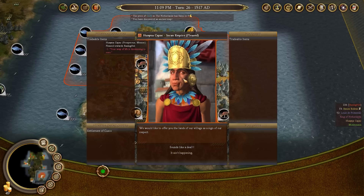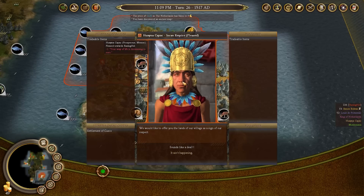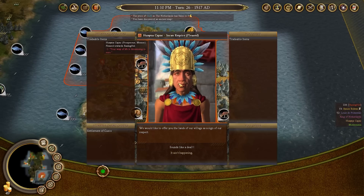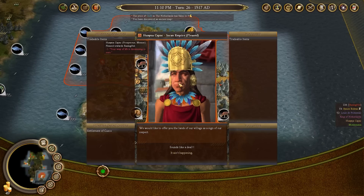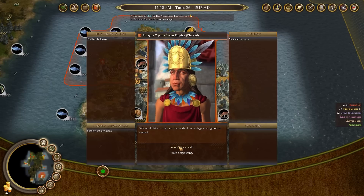The negative trait 'your way of life is threatening to ours' is coming from the fact that my borders are really surrounding his. If I accept the settlement, that will likely go away. However, native settlements are actually quite useful — you can train units in them and also trade with them for goods to make gold. If they're outside your immediate city's working range, I would leave them be unless the AI is getting very unhappy toward me because of it.